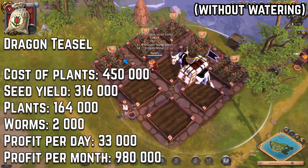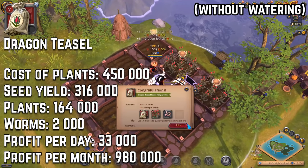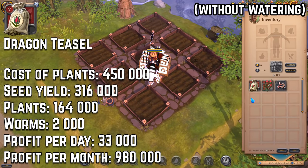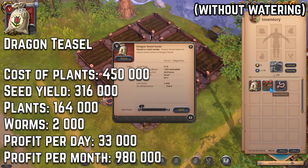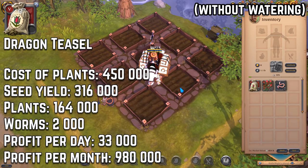Now tier 5 herb, dragon diesel: cost of the plants is 450k silver, profit per day from this herb is 33k silver, and profit per month is 980k silver. Comparing to burdock the profit is very low.